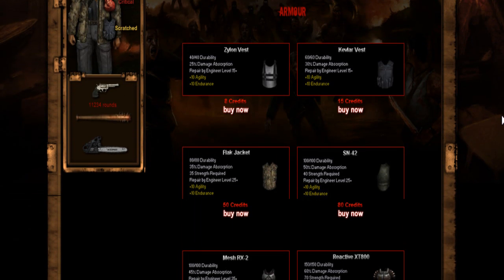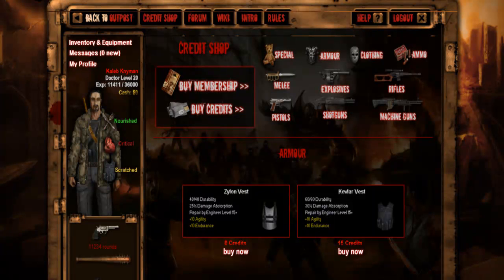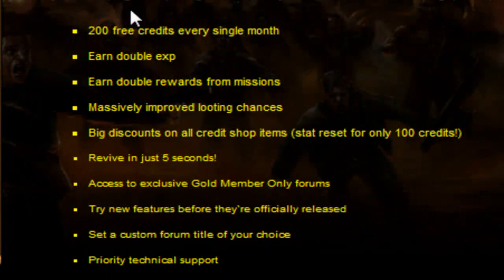Let's see what other armor is available: an Xylon vest, a Kelva vest which I'm using, an SN42, a mesh, and just a lot of good stuff. When you sign up for membership, these are the perks you get: two hundred free credits every single month, double XP, double rewards from missions, massively improved looting chances, big discounts on all credit shop items, revive in just five seconds, access to exclusive Gold member only forums, training features before they're officially released, set a custom forum title of your choice, and priority technical support.